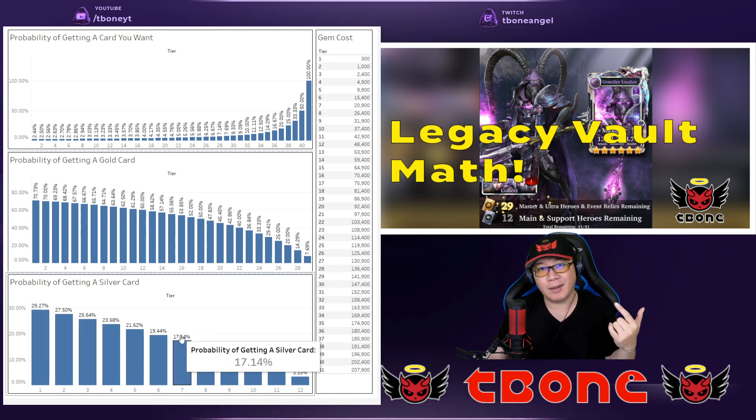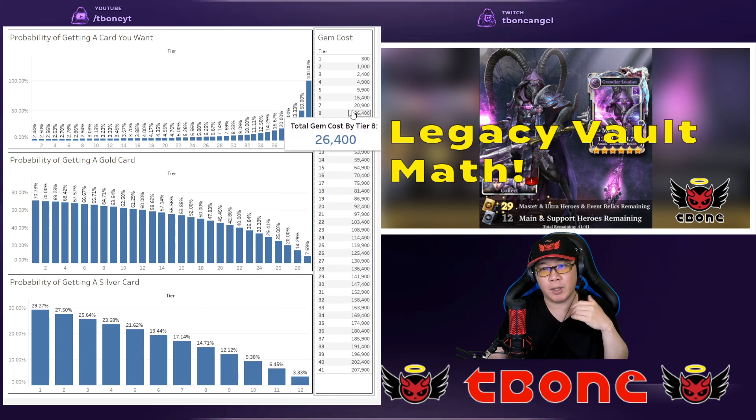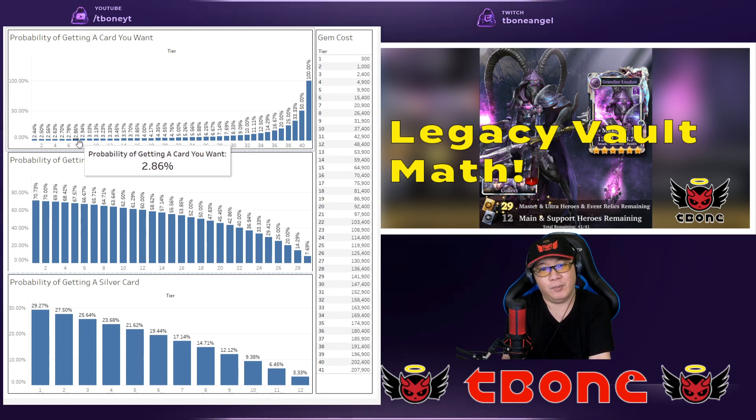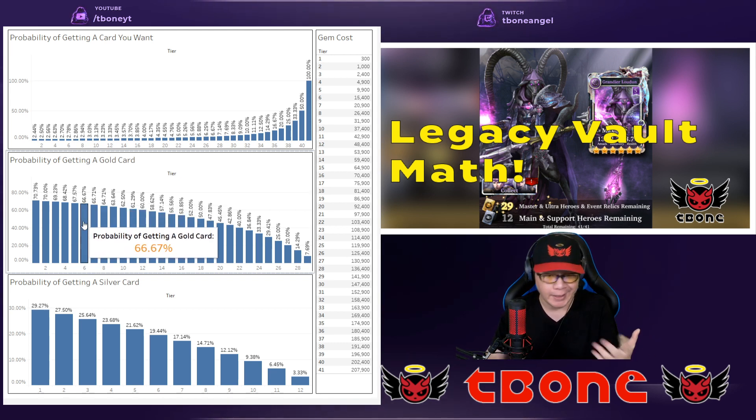If you really wanted to empty everything, it's going to cost you 207,000 gems. What's more realistic is that a lot of people would go probably tier six or tier seven, and that is still a 20,000 to 21,000 gem investment. That basically puts you right at this point where if you're hunting for a particular card, your chances are not great. But if you are looking for just any gold card that you want, then your chances of getting gold are going to be higher.